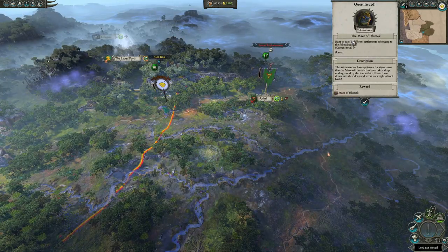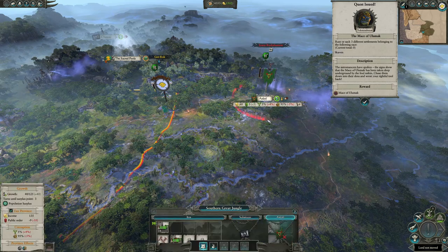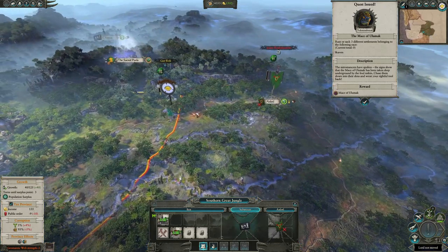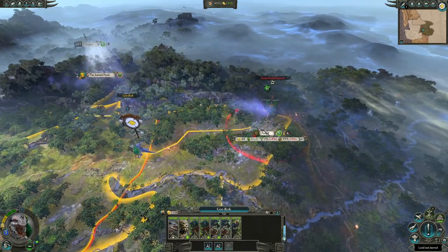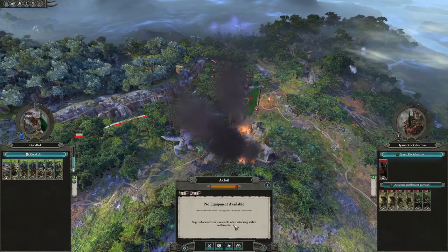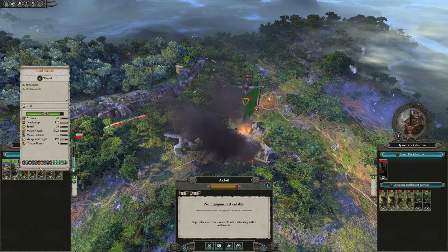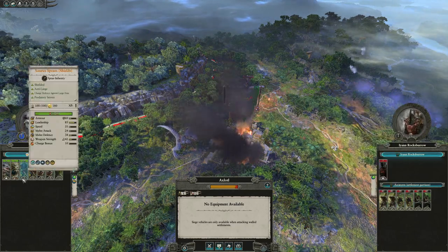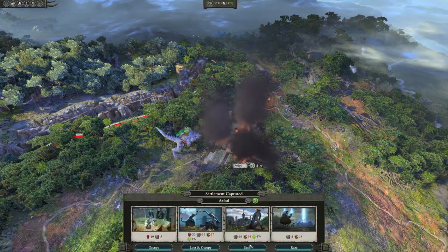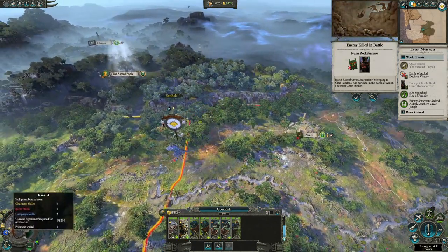You've unlocked the Mace of Olomak, which requires you to raise or sack three different settlements belonging to the Skaven — Axolotl, Subatum when they settle it, and their capital. Continue sacking the settlement and auto-resolving the fights. If you're new to the game, I'd highly recommend playing these fights rather than auto-resolving, as it lets you get used to Lord Croak's abilities and magic, and the positioning of your Saurus troops.